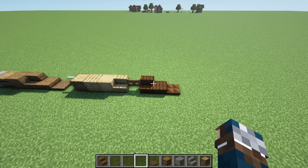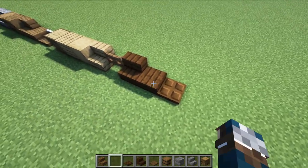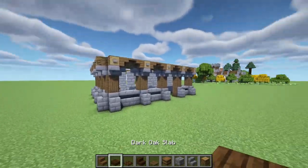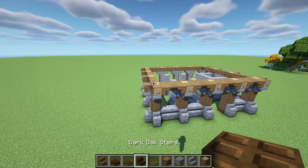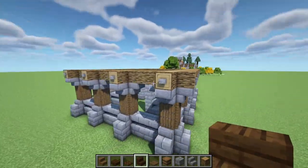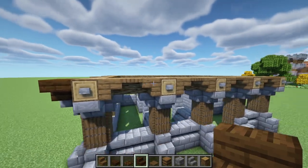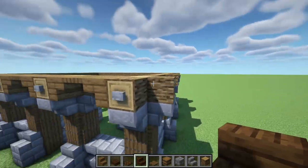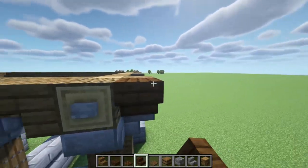Now we're going to get our dark oak stair, our dark oak trapdoor, and our dark oak slab. We're going to be working on the frame of the roof right now. We're going to start on the side areas right here, placing an upside down stair just like this, same thing over here, over here, and over here.